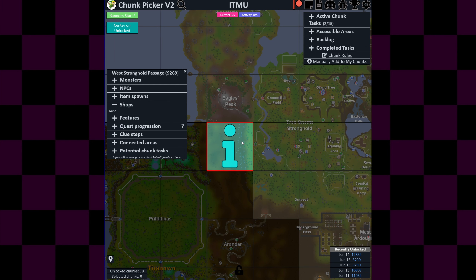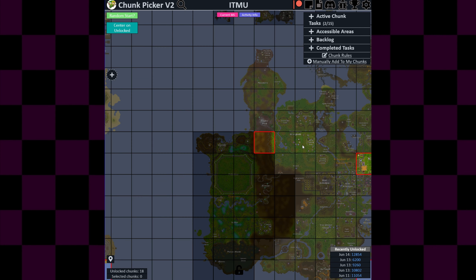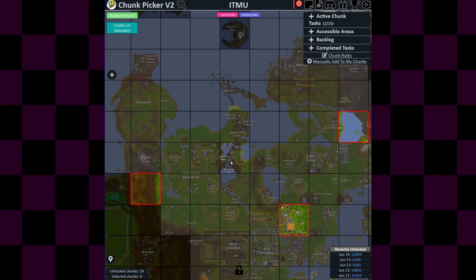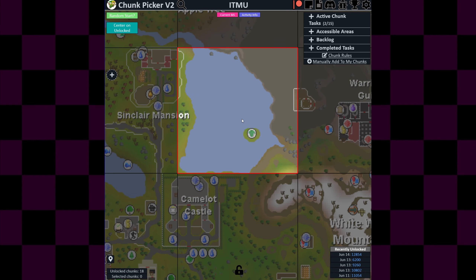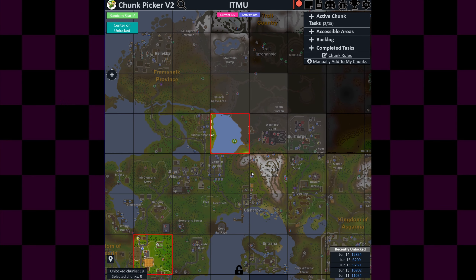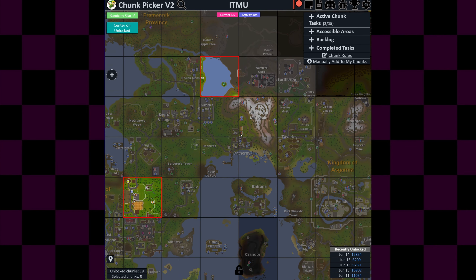West Stronghold Passage is... nothing. 76 dead trees — that's how dead this chunk is. Moving on to Sinclair Lake with the Magscape thing here and no other way to ever access this chunk. So I either reroll it or unlock it — it doesn't make a big difference.